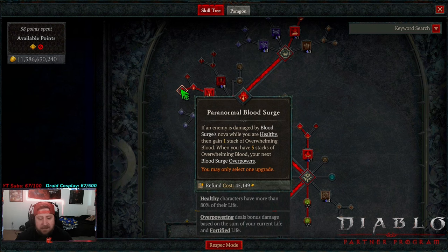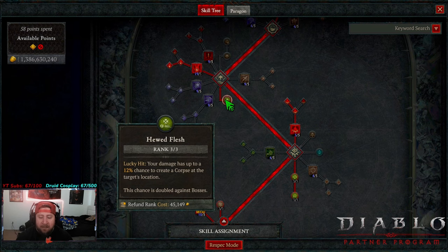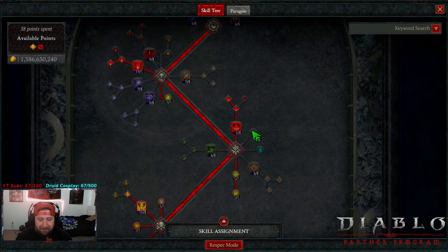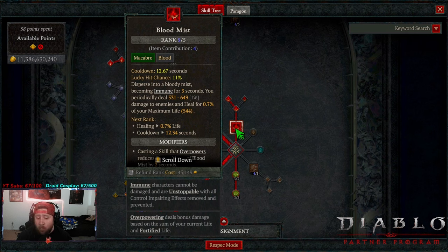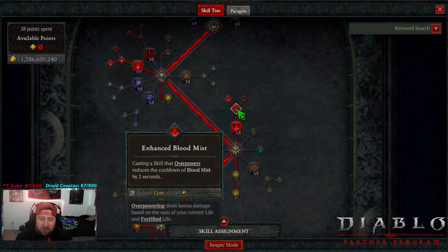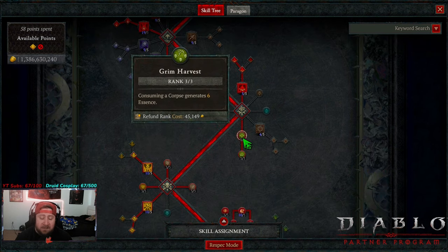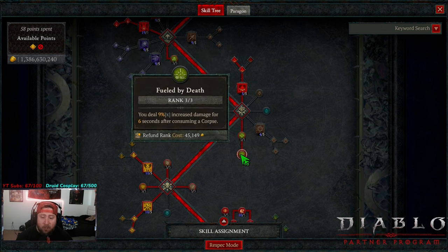The overpower of this build is where all the damage is. Next, we got Hued Flesh — on lucky hit, we create a corpse, which is fantastic since we consume corpses. We got Blood Mist as our only way to be unstoppable — this is our get-out-of-jail-free card, it makes us immune, and when we overpower it reduces the cooldown. Blood Mist also leaves behind corpses, which we use to gain Essence and damage. We take max Grim Harvest — when we consume, we generate 6 Essence — and Fueled by Death gives us 9% multiplicative damage for 6 seconds after consuming a corpse.